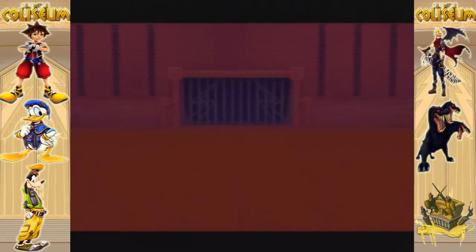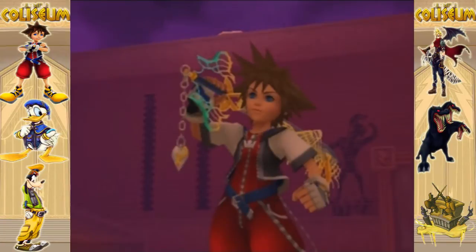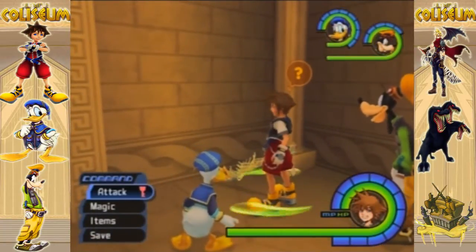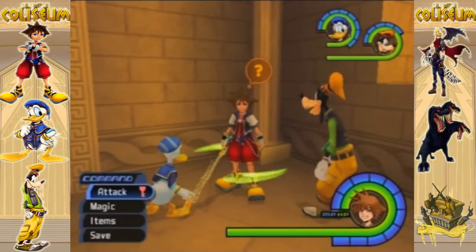So yeah, there we go. That was Ice Titan, and he ran away like a pansy. Nothing to it. That makes three out of the four done, and next time on Let's Play Kingdom Hearts we will take on the last optional boss — I'm pretty sure the one that everyone's been wanting to see. Just gonna let you guys know you're in for disappointment, because it's probably gonna be the easiest one for me. So I'll see you guys next time. Thank you guys for watching, and we're gonna finish off the last boss before the end of the game.